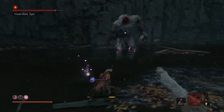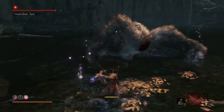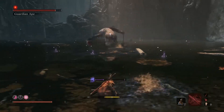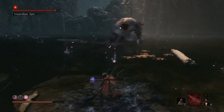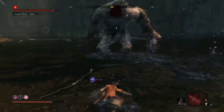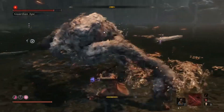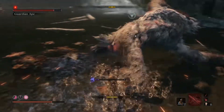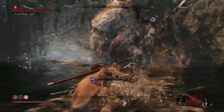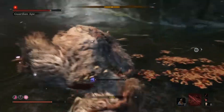Unblockable sweep - if you get some parries in, sometimes he does a big chop and you can easily parry that as well. If you jump too early he'll get you with the sword, so wait for the sweep and jump at the right time. I got two parries there and then he does a big chop that's easy to parry - you can get a load of hits on him.